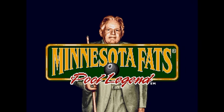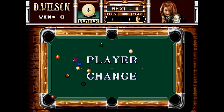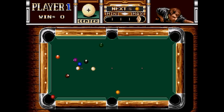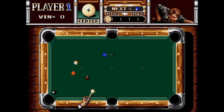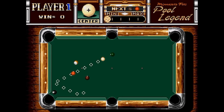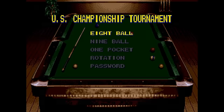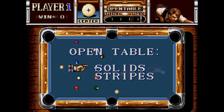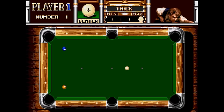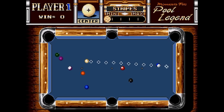Minnesota Fats' Pool Legend. I was always a big fan of Side Pocket on the original Nintendo, and I was excited when Side Pocket appeared on the Sega Genesis — turns out this is the sequel to Side Pocket. There are a couple of different modes: story mode where you play pool against other people, tournament mode with eight ball, nine ball, one pocket, and rotation options, plus a trick shot mode. I wasn't able to make the first trick shot, but I'm really glad I found this game — it's clearly a worthy successor to Side Pocket.